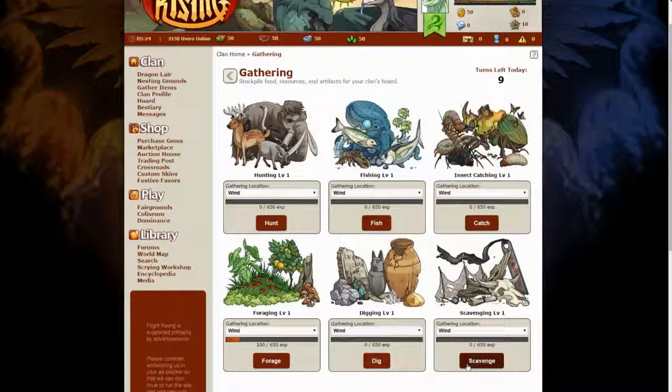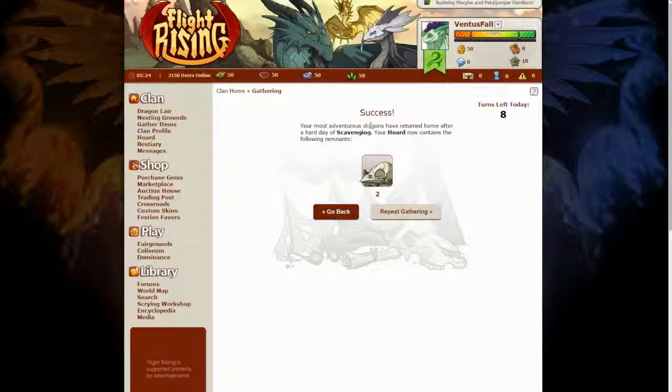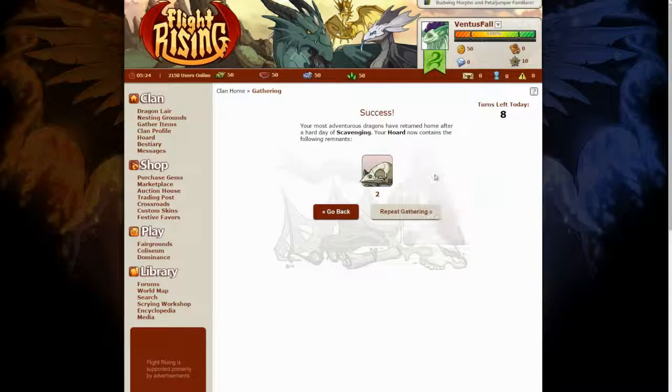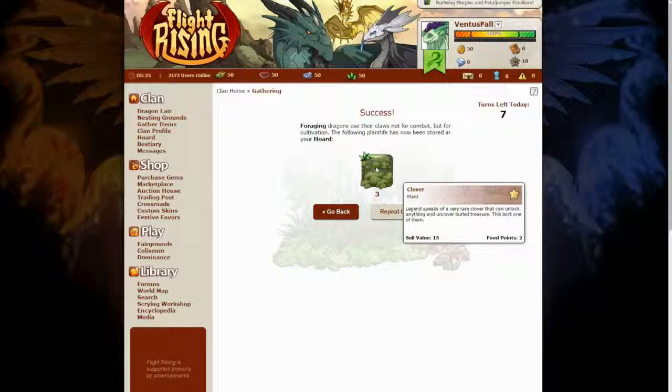I actually want to see scavenge. Sparrow skull. Your most adventurous dragons have returned home after a hard day of scavenging. Your hoard now contains the following remnants: Sparrow skull — it smells as if it was soaked in rum. I'll forage again now. Foraging dragons use their claws, not for combat — got three clovers.